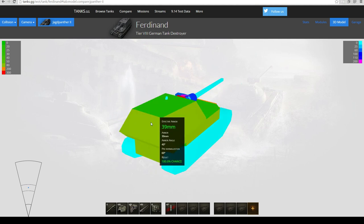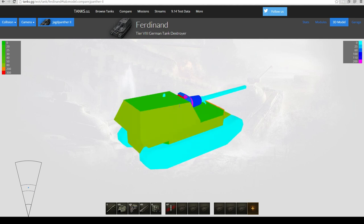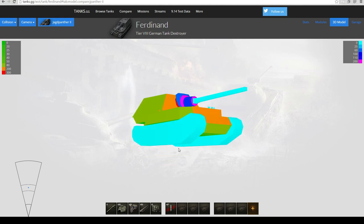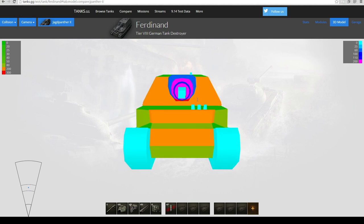The rest of the armor: 80 side, 80 back, 30 top — a huge target for artillery. 80 is decent enough, and some lower-caliber arty won't have enough penetration to HE you, but a lot of them will. And even if they miss, you're still going to take huge amounts of splash damage. That's the Ferdinand's armor.